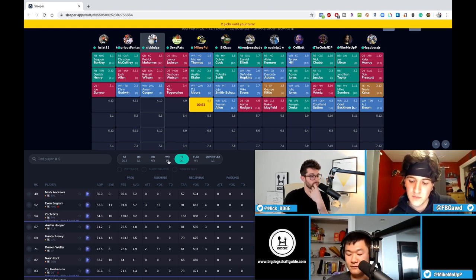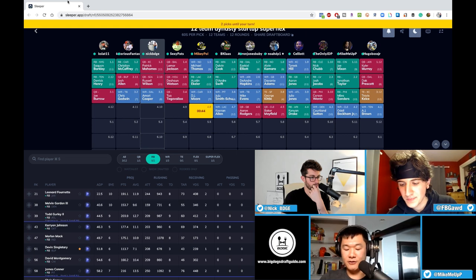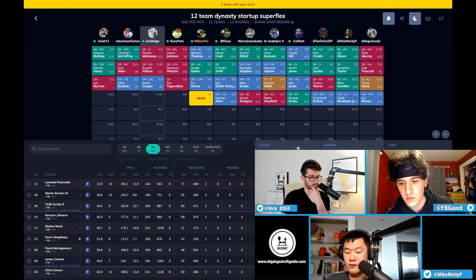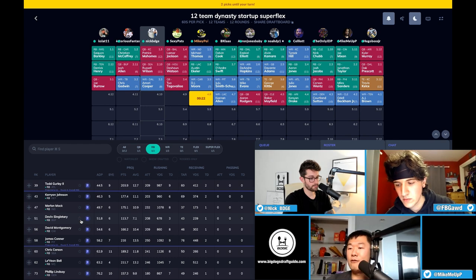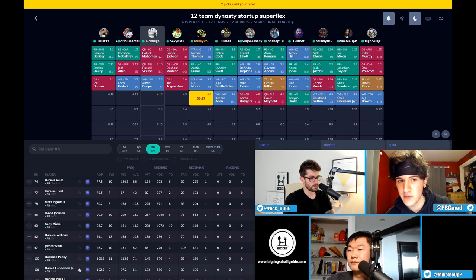Wild stat on Aaron Rodgers from a quarterback study — he's more boom-bust than Jared Goff. In 2019 Aaron Rodgers had four finishes in the top five but 50 percent of the time he was outside the top 20. He's a low-end QB2 to high-end QB3. Jared Goff was only outside the top 20 about 30 percent of the time and is going way later. At this point I would take Goff over Rodgers.